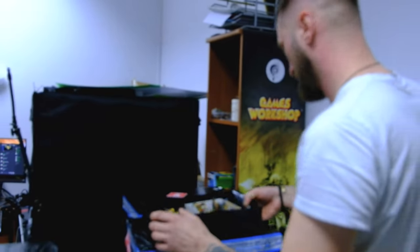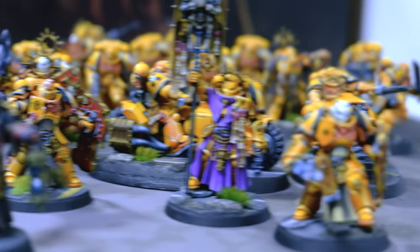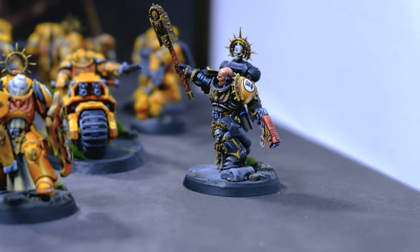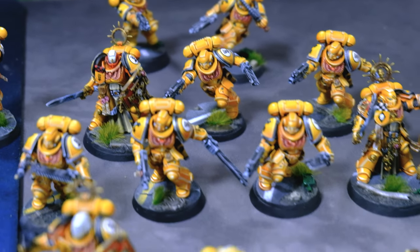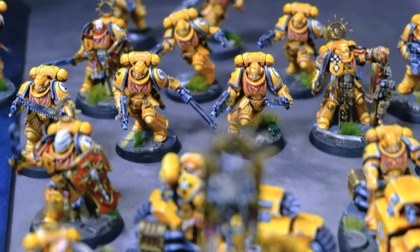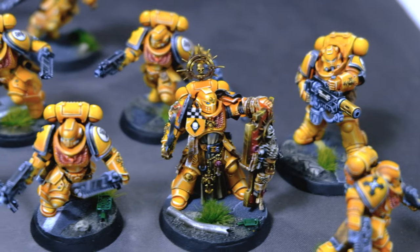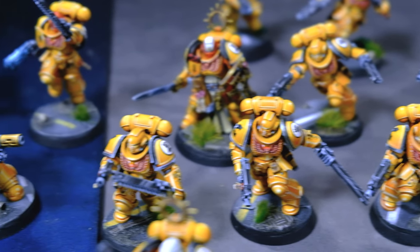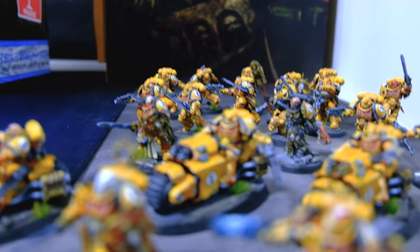Over here, one commission waiting already to be photographed. Let's take a look at those Imperial Fists over here. This is a very special army — it's all done at level 6. Yellow is done as it should be, very cool, very crisp. Standard Imperial Fists color scheme. It's just marvelous. To have a whole army painted at this standard is just George Rokuk. We don't get a lot of those commissions, but sometimes we do and it's just epic.